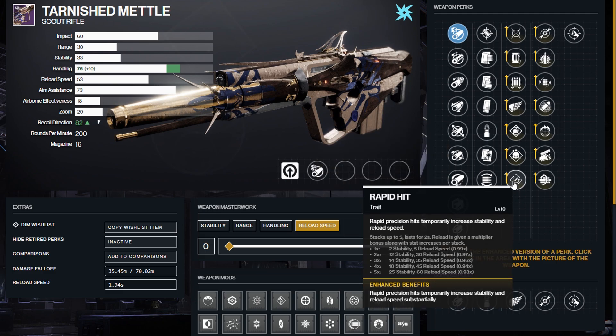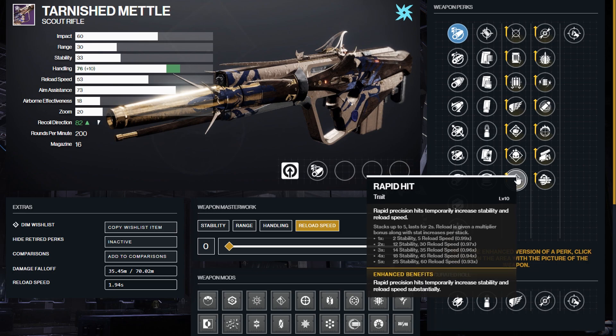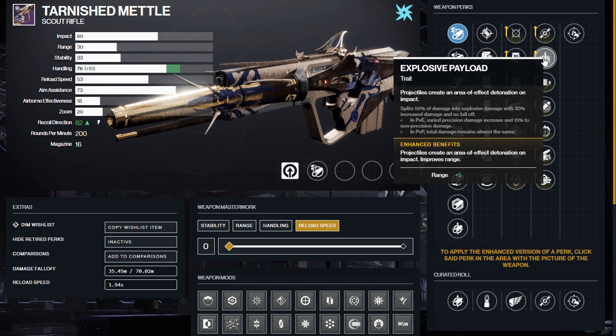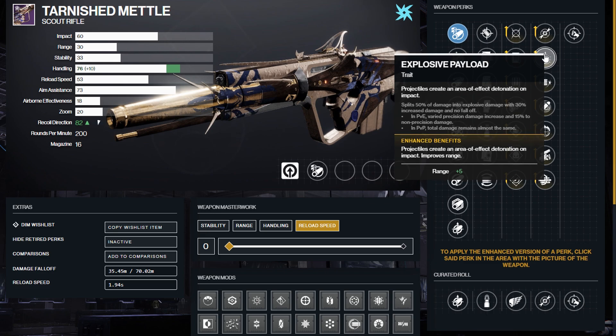For the first trait column, Rapid Hit is a no-brainer for Crucible in my opinion. That is going to allow you to reload and get right back into engagements. It's going to help the stability and obviously help in terms of flinch — that is going to be absolutely massive for PvP. Explosive Payload is, again, one of those traits that really just helps apply additional flinch to the enemy and also helps with damage drop-off. So you're reducing your own flinch and reload while enhancing theirs — and that is just an insanely good combination for Crucible.